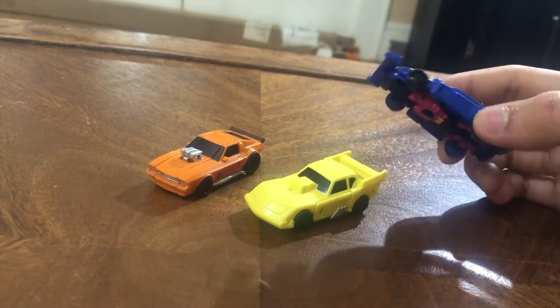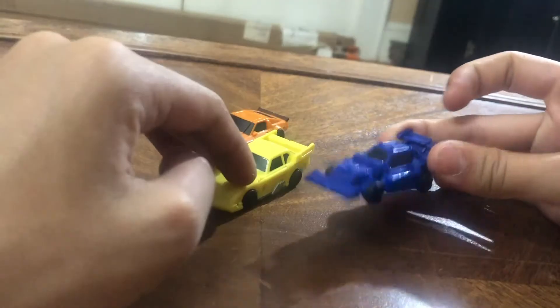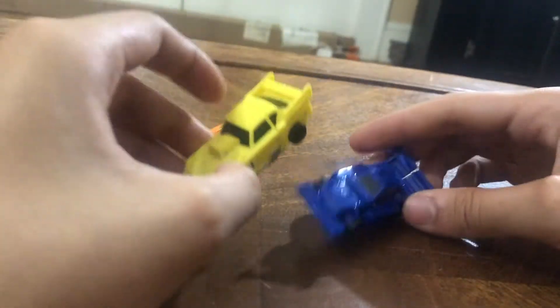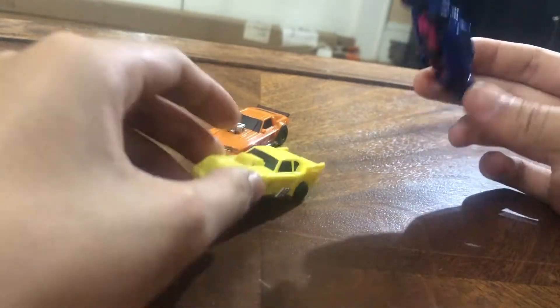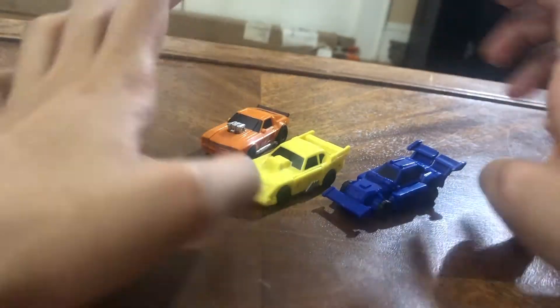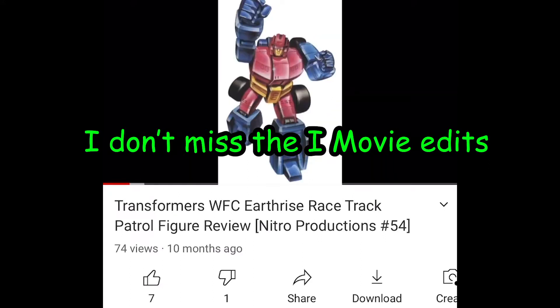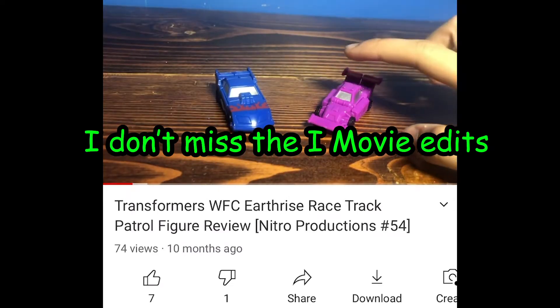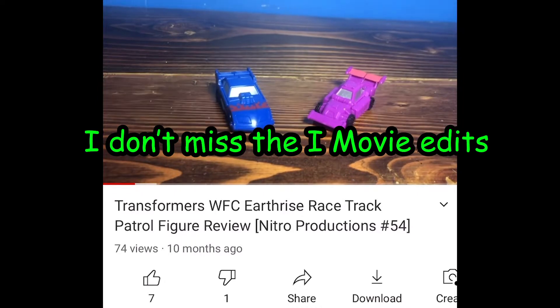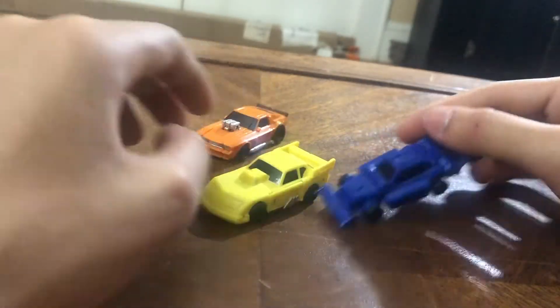Here we have Stinger, Motorhead, and this Decepticon called Runner — but this guy is meant to be G1 Barricade. If you didn't know, Barricade used to be a Micromaster. I'm so happy to have the Racetrack Patrol complete. They are a part of the Racetrack Patrol, the same group that had the original Barricade. I really wish they had made Barricade — if they repainted this mold they could definitely do it.